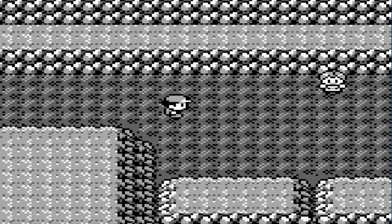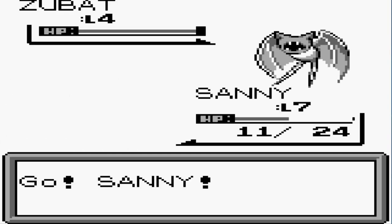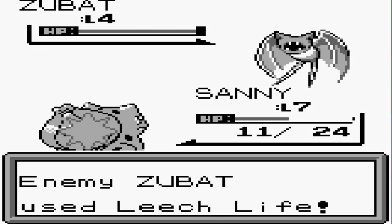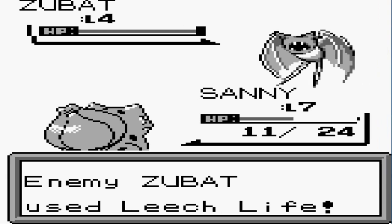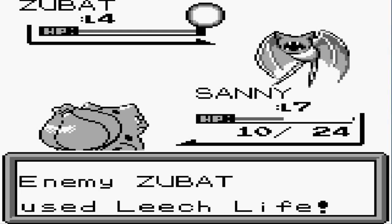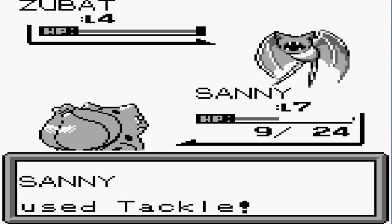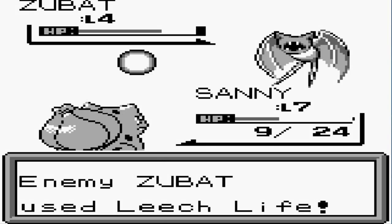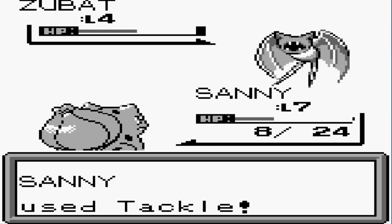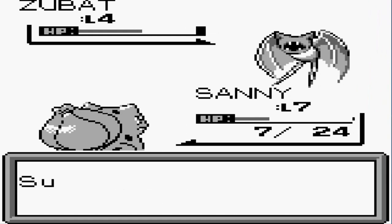So here we are going up against another trainer — we have a Zubat, and I'm already thinking yes, let's grab a Zubat. Oh crap, we are in deep. We're missing and Zubat is already kicking our butts. We need to just lower it down a little bit. We're at eight HP — come on. You know what, chances are I might be using the speed button just to get around this whole place.